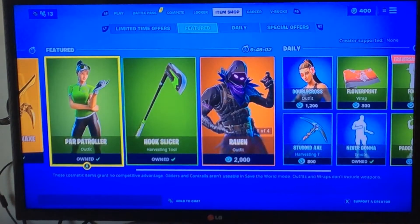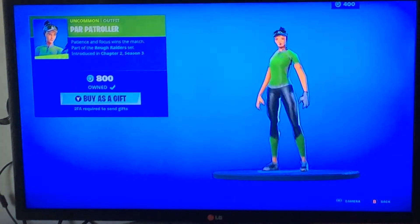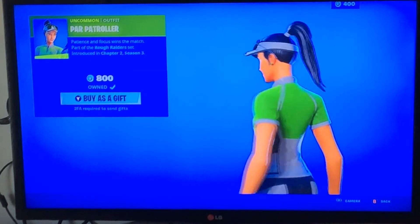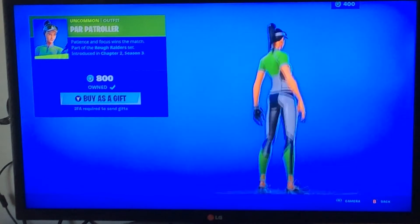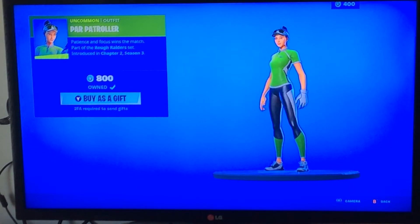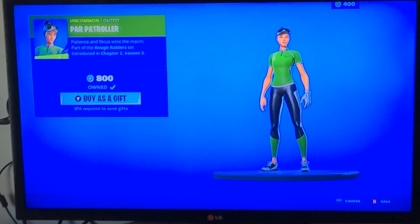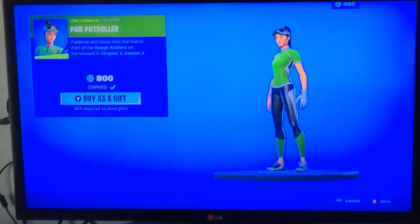You're going to see the new Parr Patroller skin. As you can see it has a green there on the back, some white there, and those like running shoes. In my opinion it looks like a runner skin, which I like.